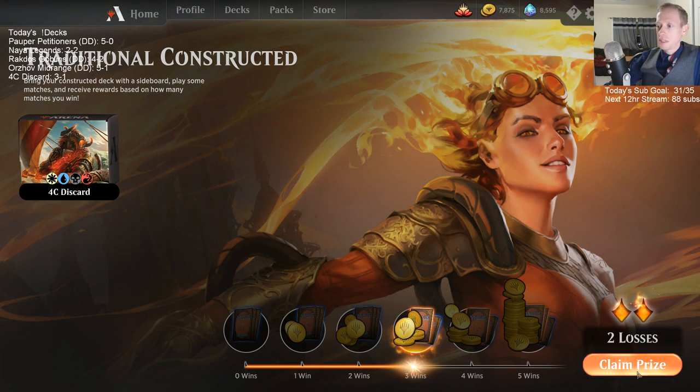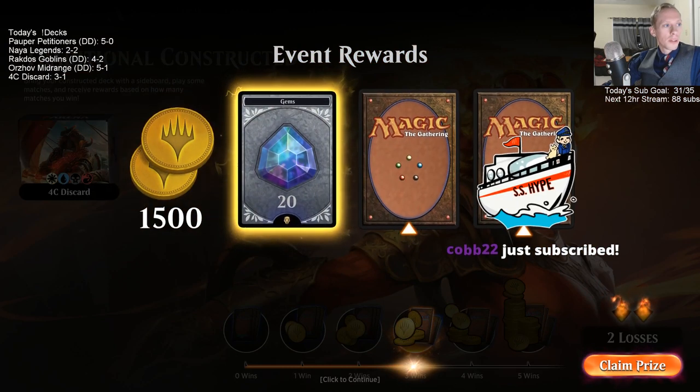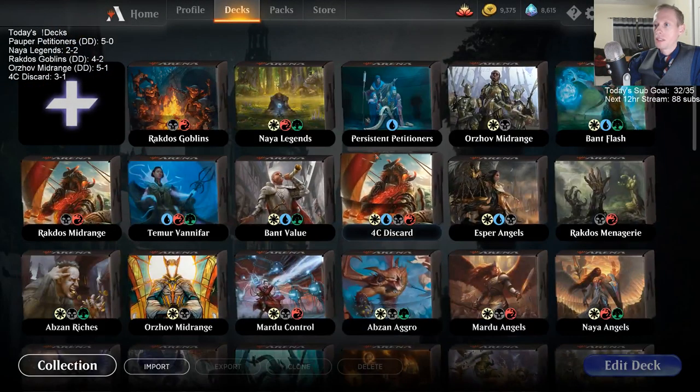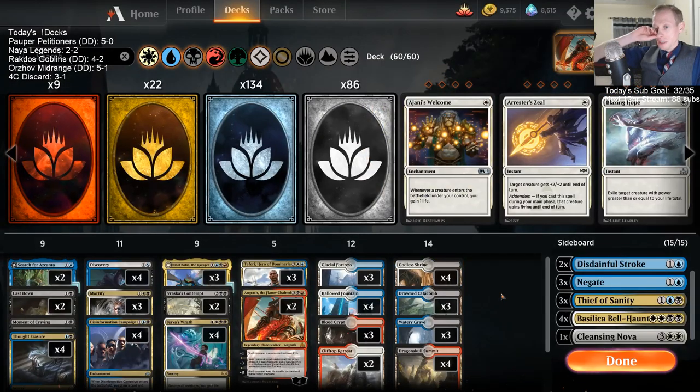Alright, three and two. We lost to two blue-green aggro-ish decks — creature decks with counter magic backup that could get a lot of bodies out pretty quickly or just large bodies quickly. Those are the matches we've lost. Beat the other ones. We lost to the value decks with counter magic backup, which makes sense — we're a greedy four-color deck. We stumble and they take advantage of that. But still, they were close games, good games. This deck is fun to play.